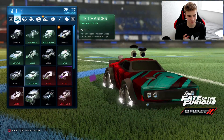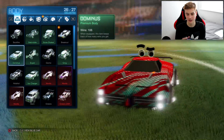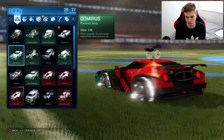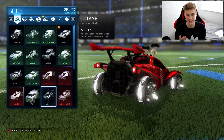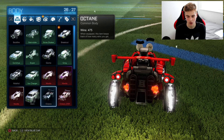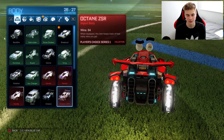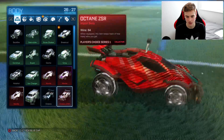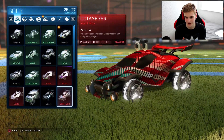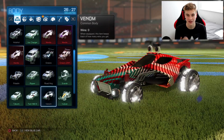We have the Dominus and I think the Dominus GT as well, though I don't have the GT. The Dominus has this little spoiler that comes out the back — it's a nice addition to the car, especially when you're in a game and you can see the back part. It looks so nice. Then we've got the ZSR which also has a newer design. Being able to change that design to your own preference for each car — we also see something similar on the Takumi with a tiny little bumper at the back.